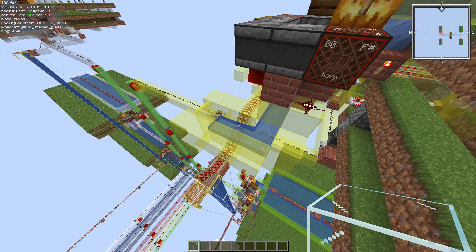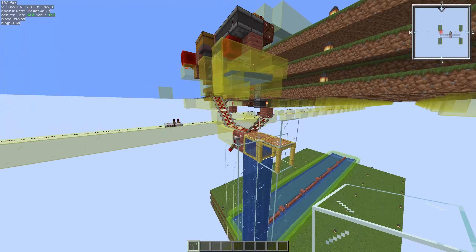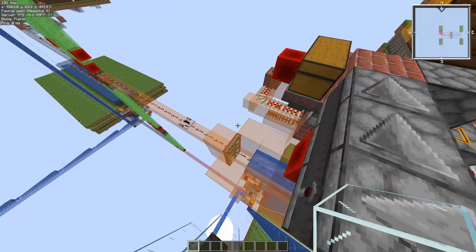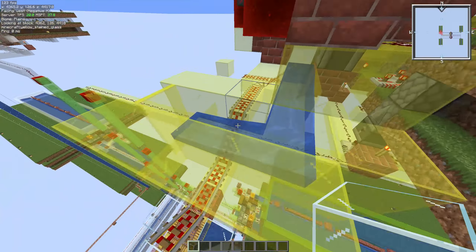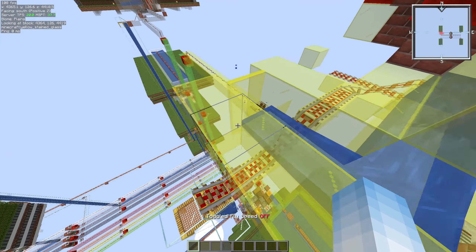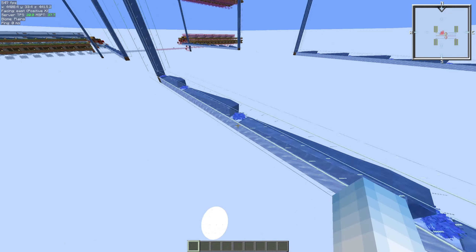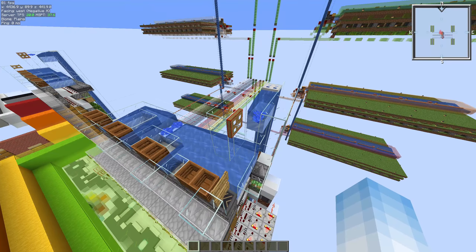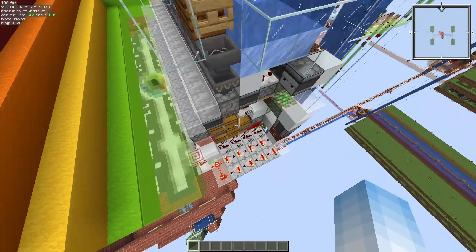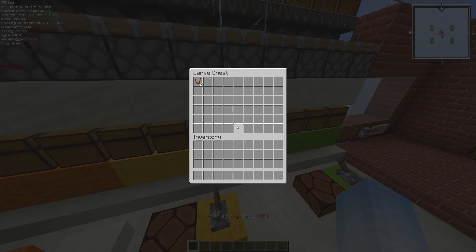When the box loader does spit things out it will align it differently depending on which color it is. Each one in the vertical has a different alignment: this one aligns against a glass pane, this one is against a wall, this one is against a trap door, and that one just goes straight against the glass. So if we put something in here, it will fall all the way down, travel up, and when it reaches the top it will collide and go straight into the correct color storage.